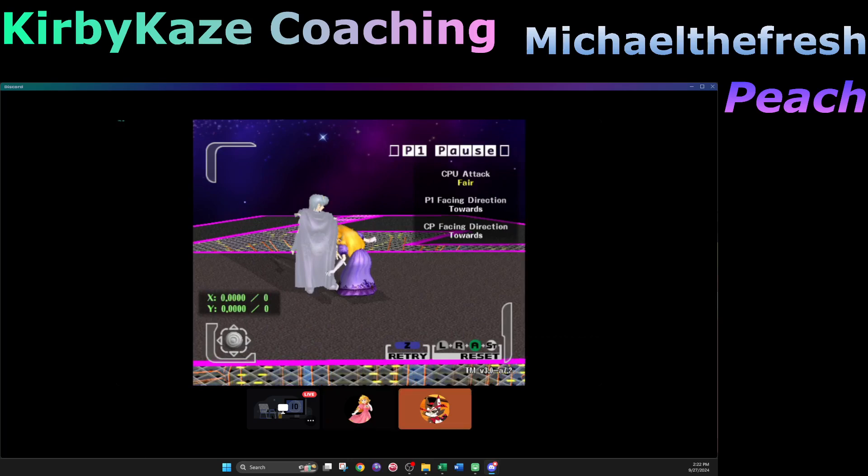Falco's auto cancel back air is an interesting one. If you had to guess — Falco has to do it early no matter what — what do you think makes it punishable versus not? Well, doesn't it only auto cancel if he finishes the full animation? You know moves can have auto cancel windows and still have duration — think about Marth's nair.